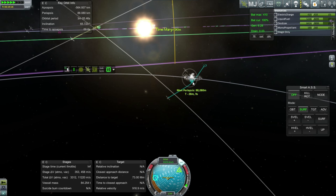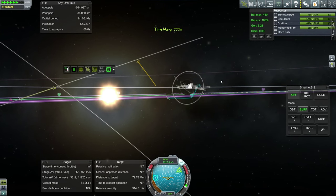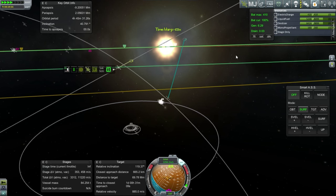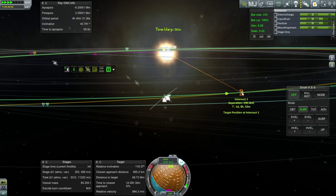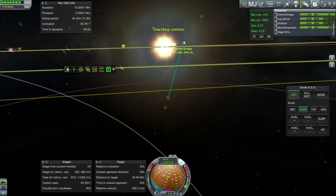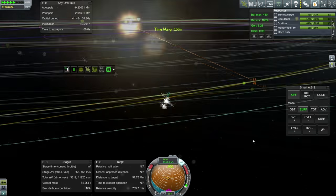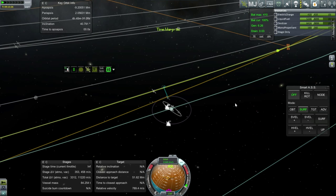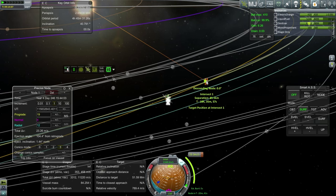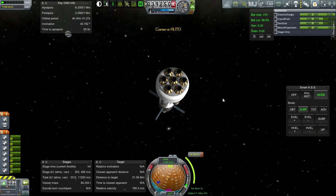We've adjusted our periapsis a little bit. We're passing by the moon a safe distance away. We are still an 84-ton vehicle here. Now we've exited moon SOI. Time warping a little bit faster than wanted, but it helped us — we're at 290 kilometers now. I shouldn't have time warped through the asteroid's escape. Let's see if we can fix this: 23 meters per second to get it to 85.5 kilometers, so better than before.